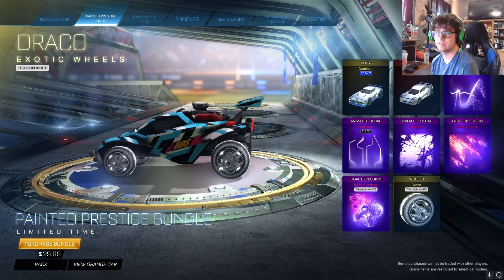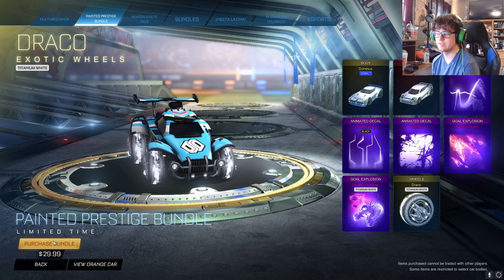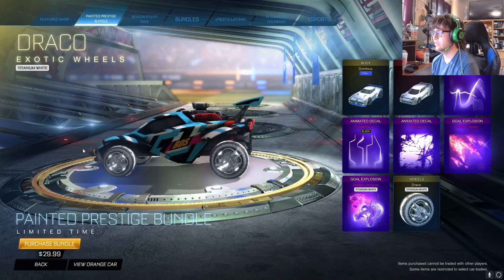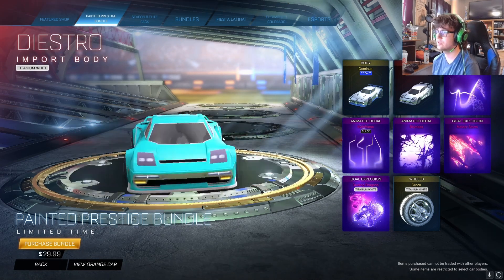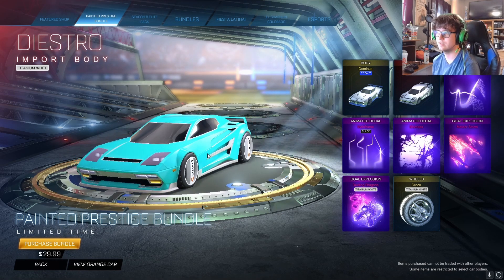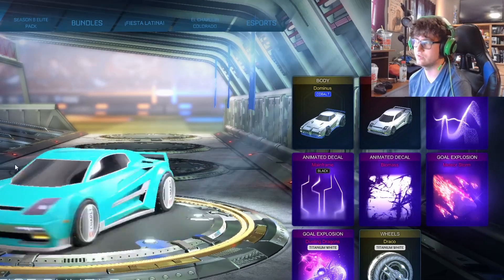We haven't seen a bundle this big since the Red Hot Pack that came out about a year ago or so — at least to the extent of $25-$30, this is a hefty price tag. So we're going to be going into Box Mod, applying all these items, just seeing how they look in game. I'm also going to build the Dice Show out and take it into Casuals to test out the car itself and see if it's actually a good car, because we all know Dominus is good, but let's check out the Dice Show as well.